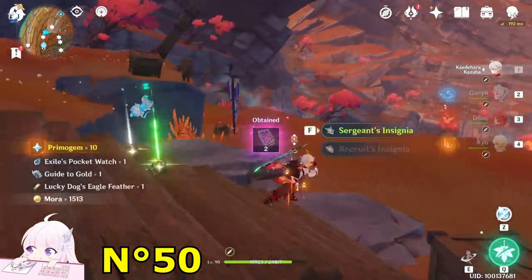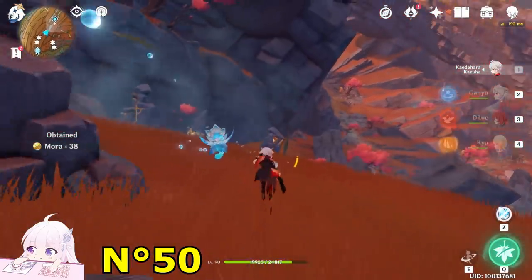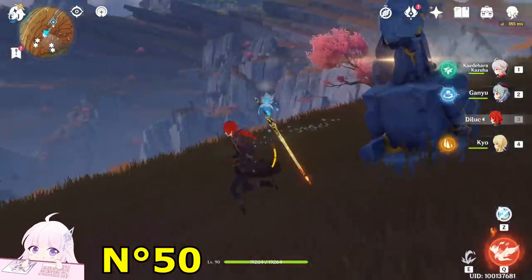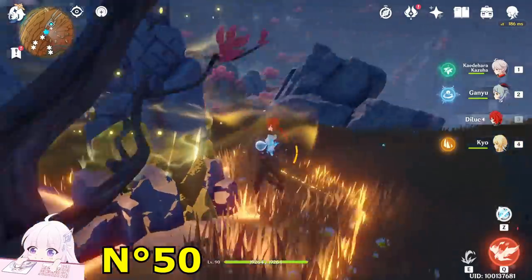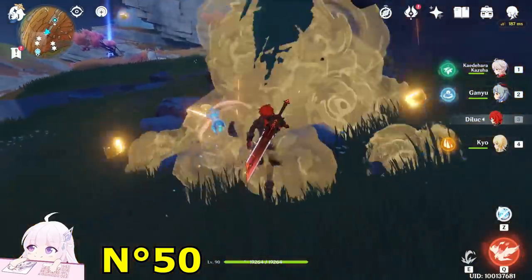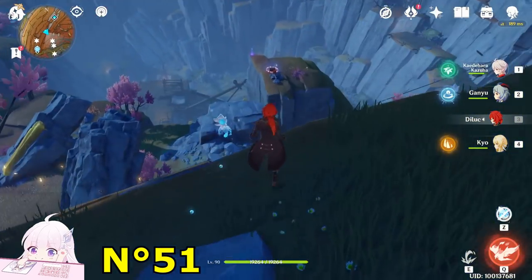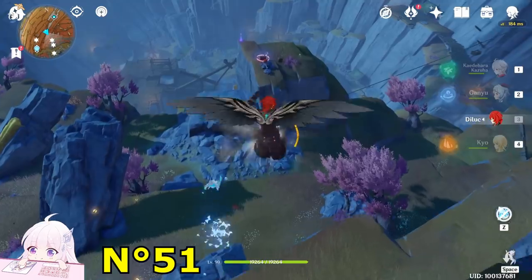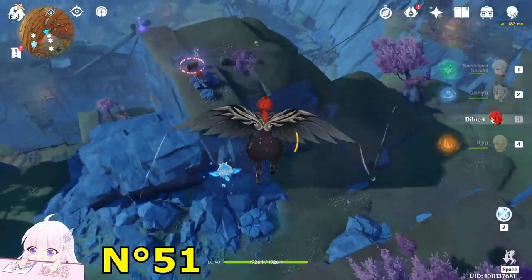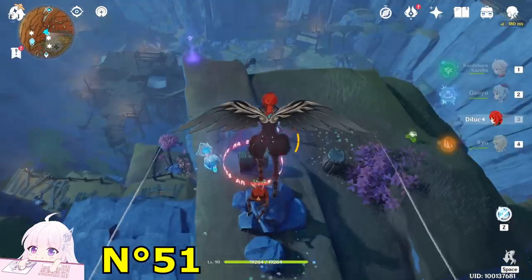Now watch toward the north-east — you will see another puzzle right there, a bit downside. Very simple: just pressure this one, activate this one, and hit the resonance pillar. Take that chest and face toward the south-east — you'll see another chest, just fly to it. This one may be bugged: normally there are four enemies but only one Hilichurl is here — sometimes their models get stuck in the rock. Just come here and fight them; they will respawn upstairs again.